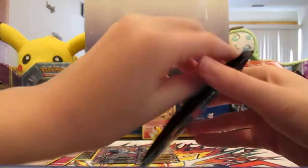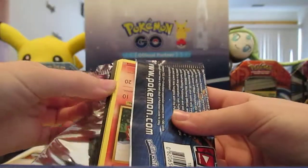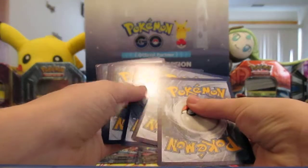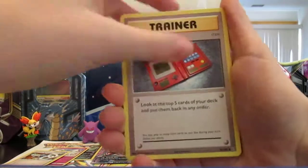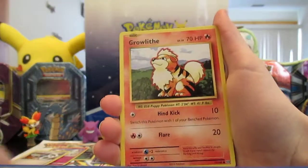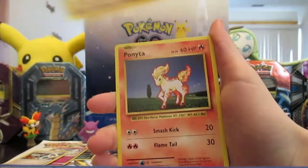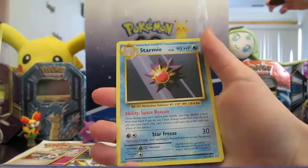Evolutions pack — let's see if the Evolutions streak continues. Porygon, Pokedex, Kakuna, Metapod, Growlithe, Nidoran, Vulpix, Sandshrew, Ponyta, Magikarp — oh, Reverse Magikarp, I want that — and a Starmie.